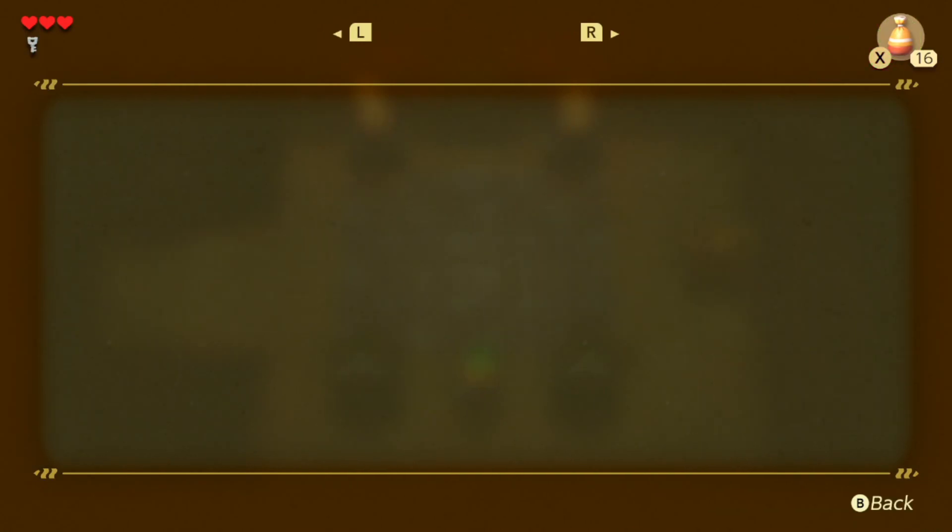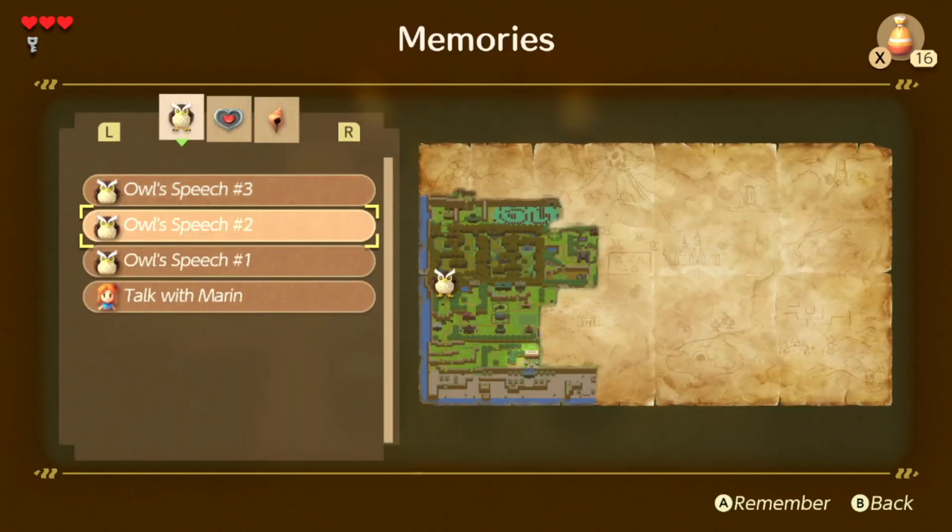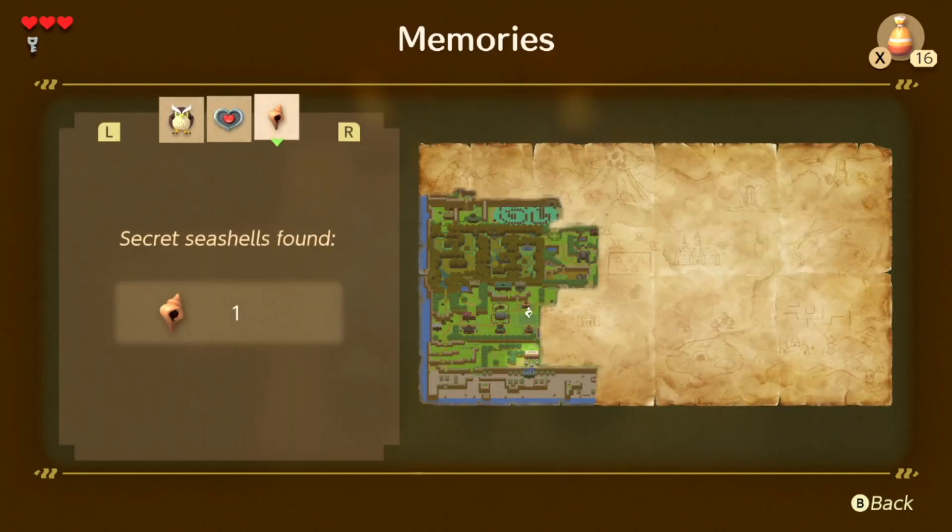By pausing, you can go to the map screen, which shows you the map of the current dungeon you're in. And I believe it also shows the world map if you're on the world map, and I'll be able to test that out later. You can pin stuff — I guess you can remember stuff from before. That's nice. Also it shows you secret shells, where they've been, as well as the heart pieces you've collected. And it's going to be really good for me, so I know which ones I've gotten and which ones I haven't, if I look up a guide.